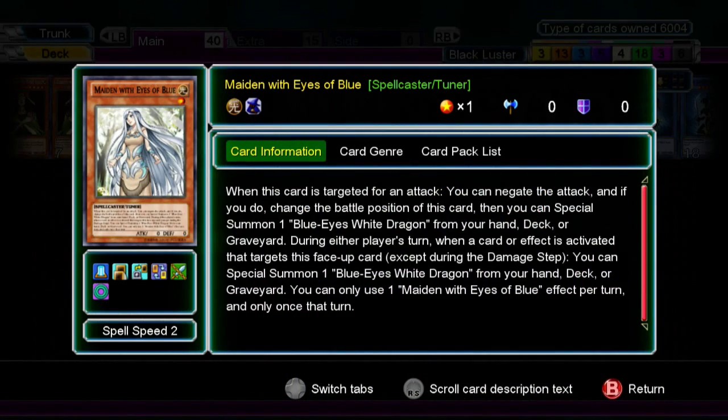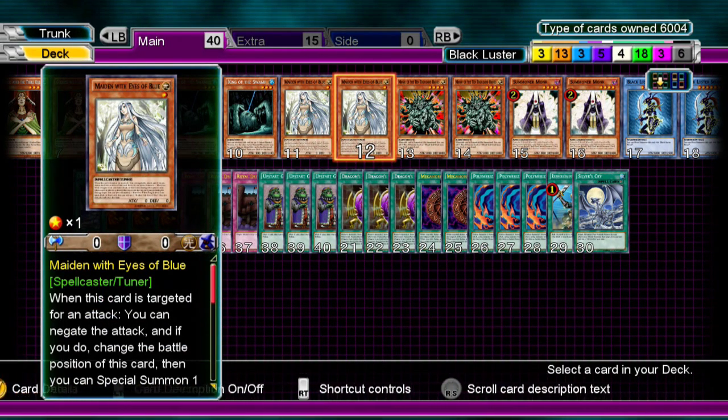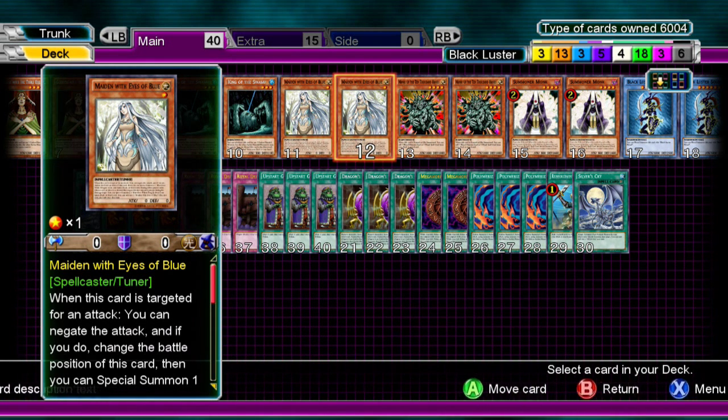Two Maiden with Eyes of Blue. If she's targeted for an attack, you can put her in defense, negate the attack, and then bring out Blue Eyes from your hand, deck, or grave. When a card is activated that targets this card, you can bring out a Blue Eyes White Dragon from the same places. You can only use one Maiden per turn. She's a tuner, so you can sync her up into stuff, or you can just use her to stall for time.